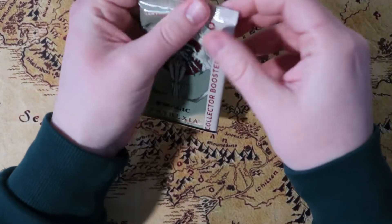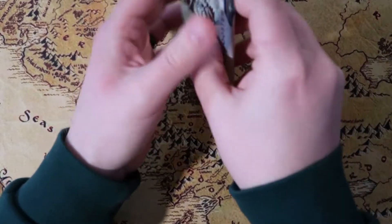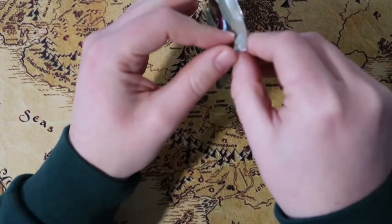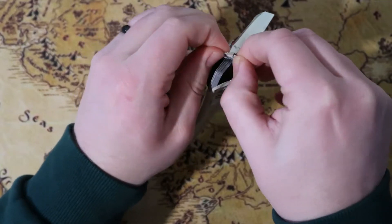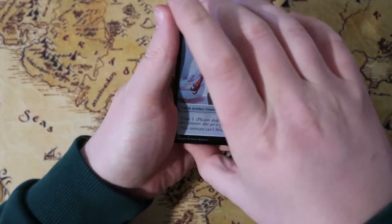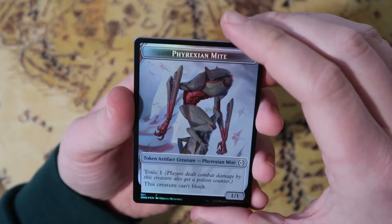First pack we're going to open here. Let's hope for the best. Hope to pull an Elish Norn — that would be the best thing we could get out of here. I would love to get another one of those. I'm thinking what other cards I'd want — I want a Mondrak. Mondrak would probably be top of my list right now, just to put it into one of my decks.